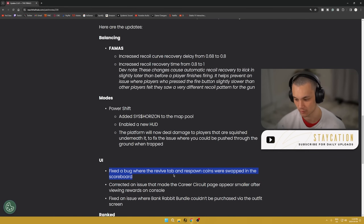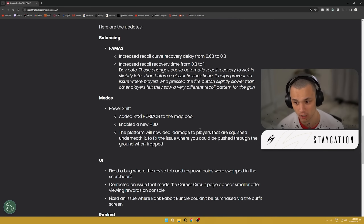For UI fixes: they fixed a bug where the revive tab and respawn coins were swapped in the scoreboard — a lot of people caught on to that. They corrected an issue that made the career circuit page appear smaller after viewing rewards on console. And they fixed an issue where the Bank Rabbit bundle couldn't be purchased via the outfit screen — glad that's fixed.